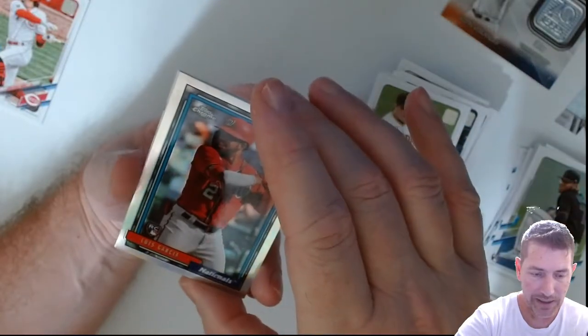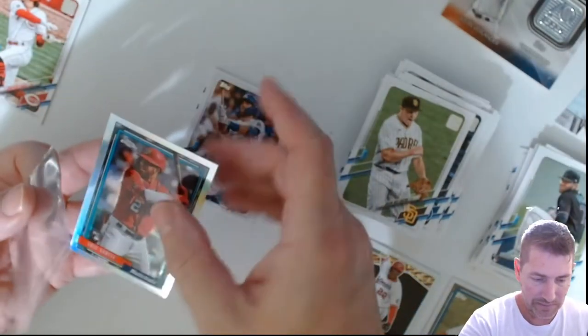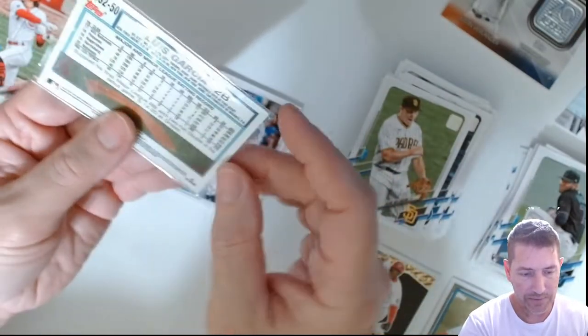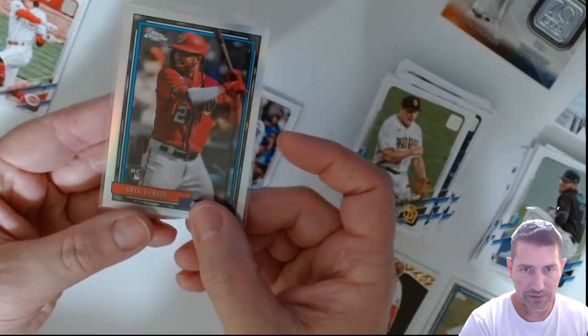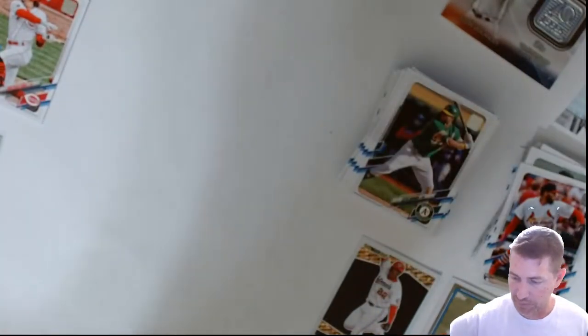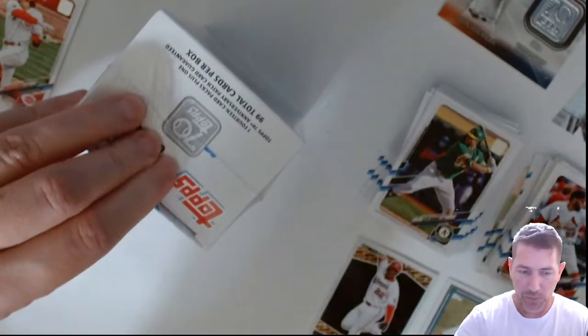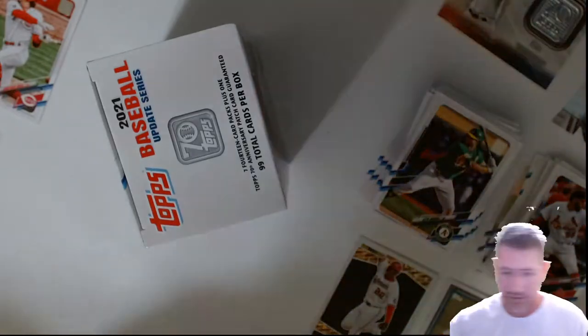Oh wow, look at that — nice! Those are nice cards right there. Lise Garcia drone. I like that one. It's a little off but great looking card. Love the style on that one. Crochet. So out of that first blaster I'm not seeing anything numbered. It could be one of those on the back numbered to 300, but just glancing at them I don't see one. That was the first blaster.